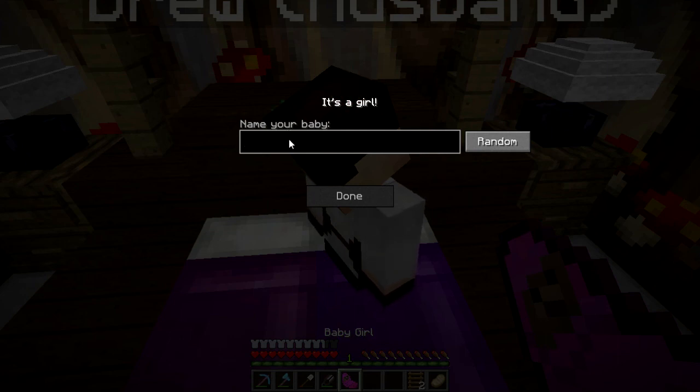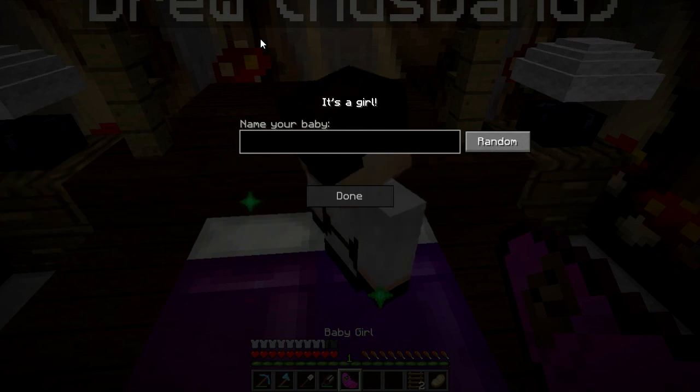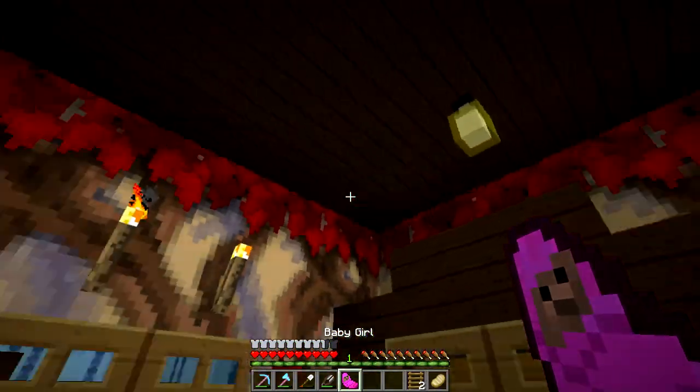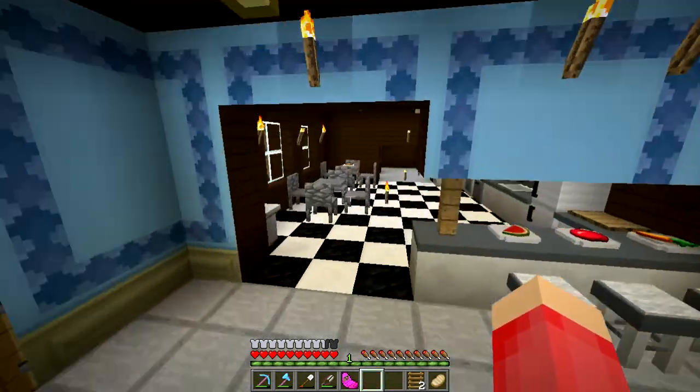Yes! Alright, I am so excited — this is awesome. Let me pull up my comments over here. I have a comment here from Cowgirl Rules, and she says: can you name a baby girl Madison, please? And that is what I'm going to name her — M-A-D-I-S-O-N. That's how she spelled it. So there we go, this is our baby girl Madison. She is adorable, and I can't wait to see what she looks like when she grows up.